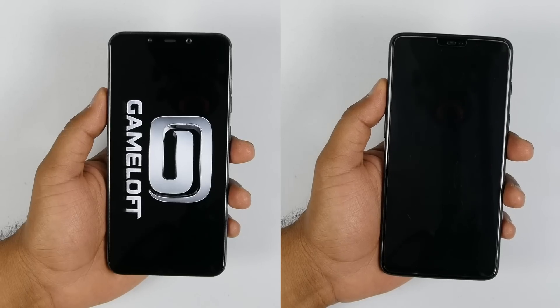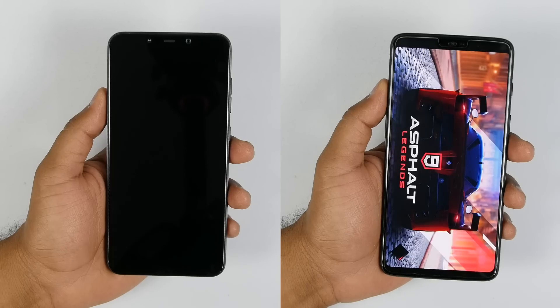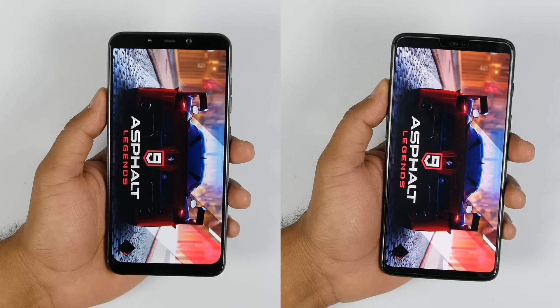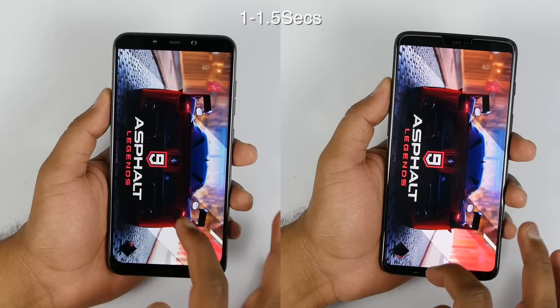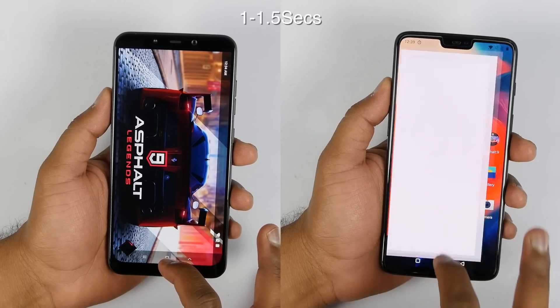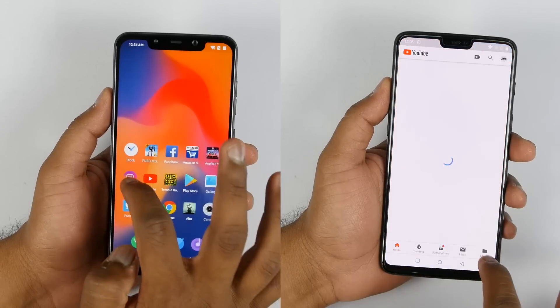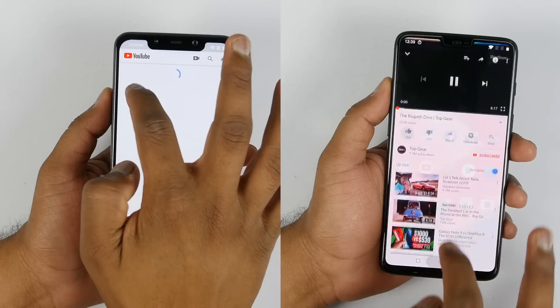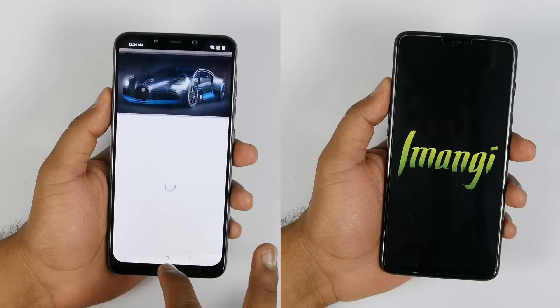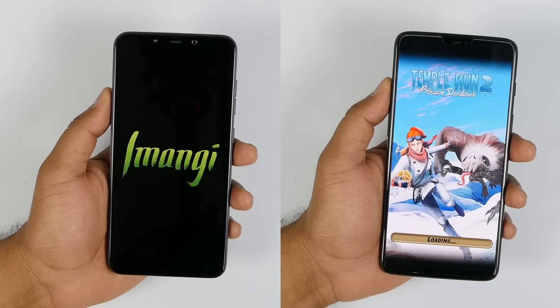Both the devices are now on Asphalt 9, which is once again a heavy game. I have opened Asphalt 9 on both devices side by side many times apart from this test, and even then Poco F1 was always two seconds behind compared to OnePlus 6, due to which the time difference between the two is increasing in this app opening round. Let's see who wins the complete test, as round two is the multitasking test.